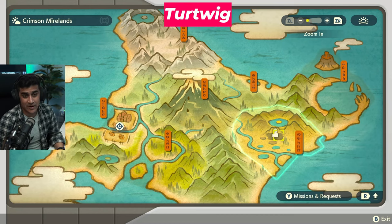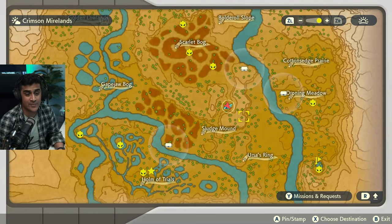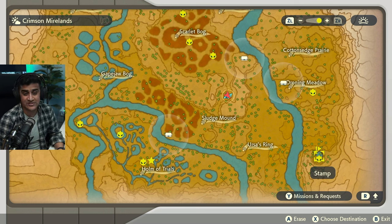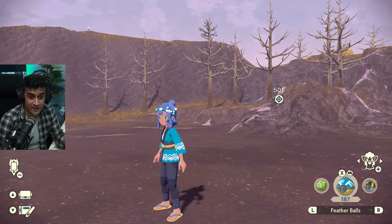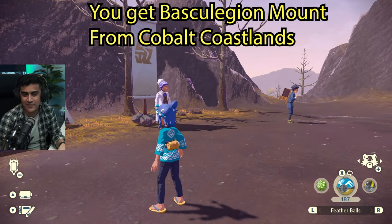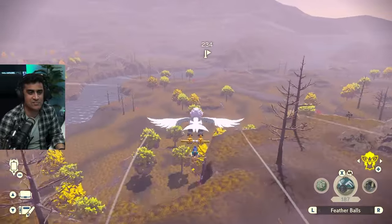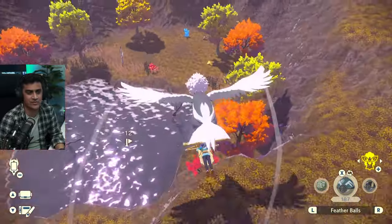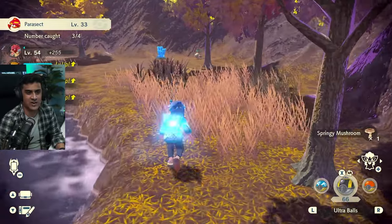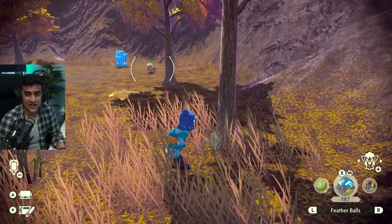The next place we're heading over to is the Crimson Mirelands. Head over there and go to the second camp, the Bogbound Camp. Once you arrive at the Bogbound Camp, we're going to be heading over to Turtwig, which is over here in this area. You can only access Turtwig if you have the Surfing Mount or the Flying Mount — they do limit your progress, but you get that pretty quick in the game. We are about to be here and we should see the Turtwig. It is literally right across the little spot. Parasect will not interfere in our plans to get Turtwig — we have Turtwig walking around here.